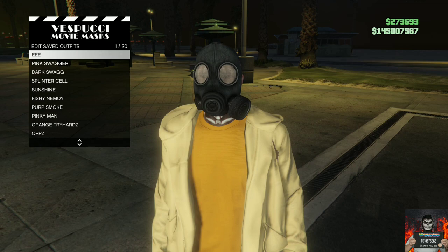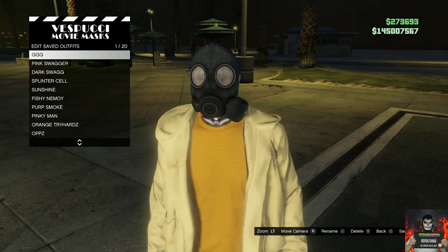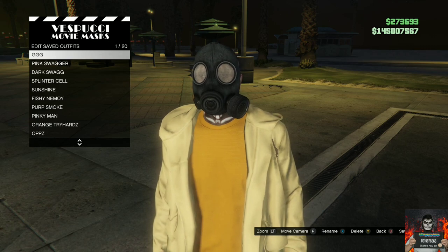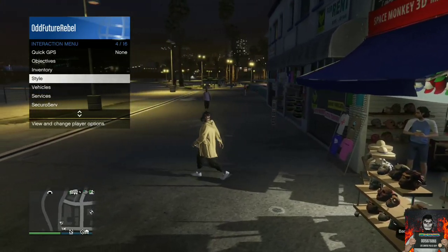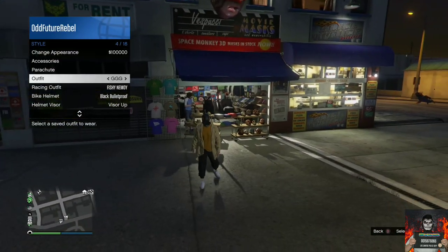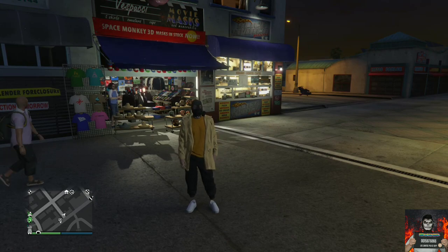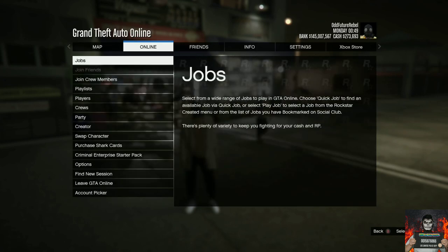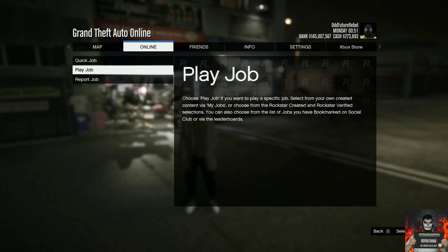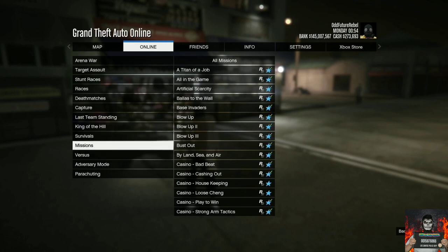Back out from the mask store after saving, then apply the saved outfit four times very quickly. After that, open your pause menu, go to online, go to jobs, play jobs, Rockstar created, go to missions, and start up the mission called A Titan of a Job.